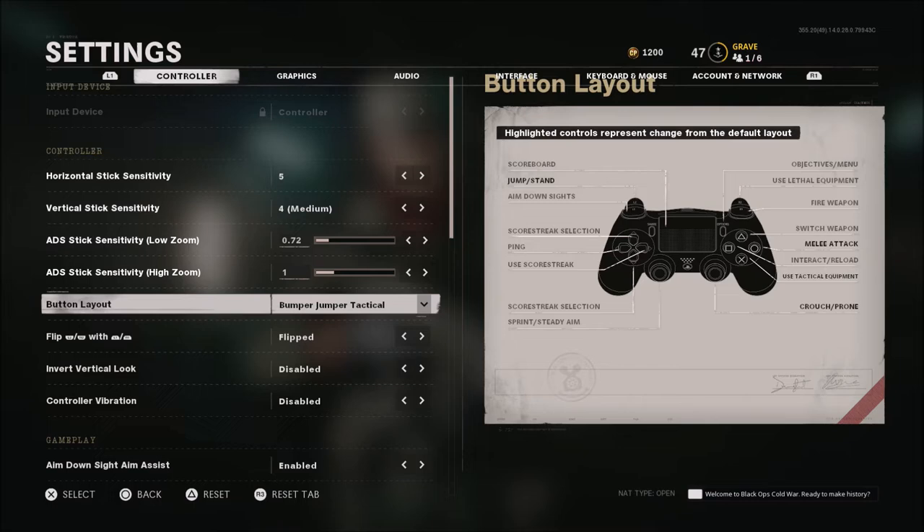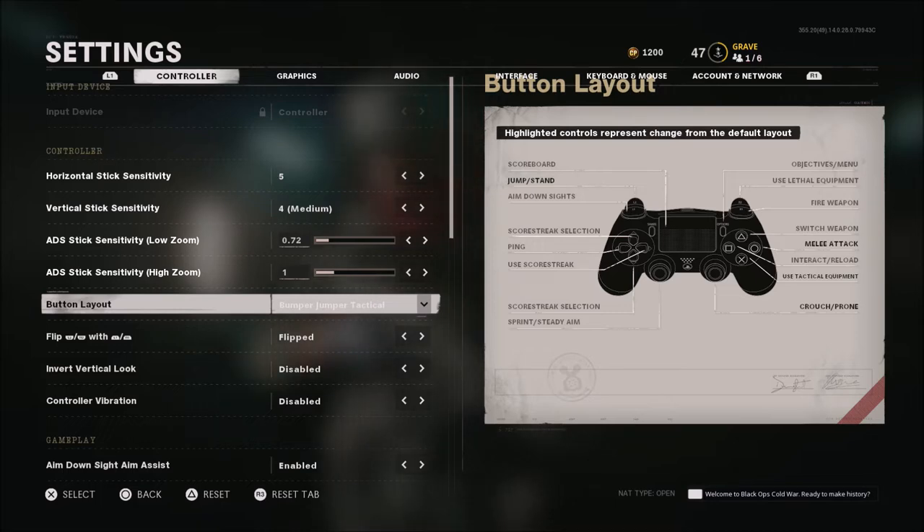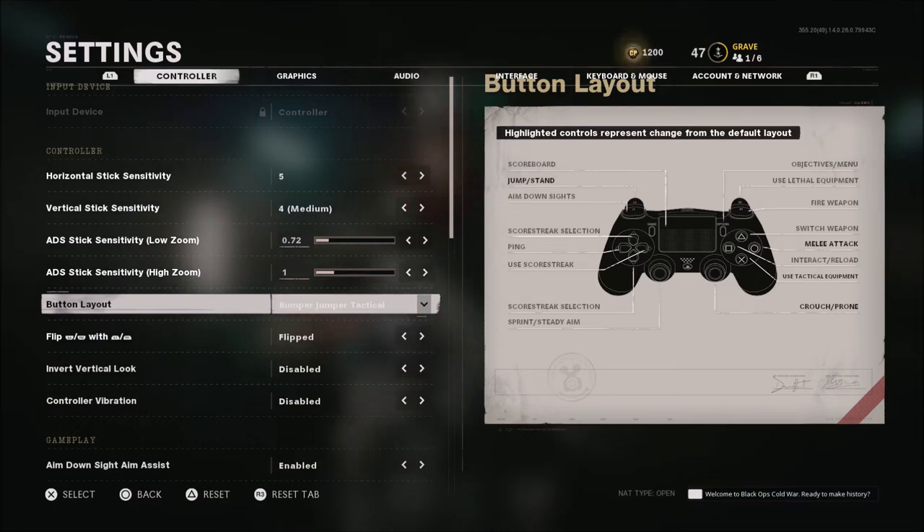When it comes to button layout, I use Bumper Jumper Tactical. A lot of people like to use Stick and Move. The reason I use this is I don't have a SCUF controller anymore — it broke before Modern Warfare came out. Once I learned the PS5 was not going to allow the back button attachment, I decided to get out of the habit of using buttons on the back and go back to Bumper Jumper Tactical, which I always used before I had a SCUF. In my opinion, Bumper Jumper Tactical and Stick and Move are the closest you can get to having a SCUF without actually having one.